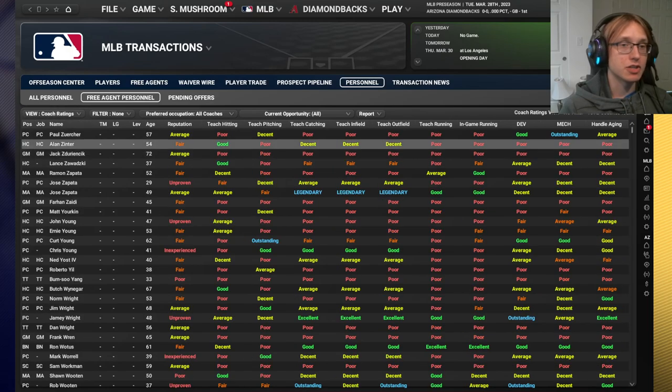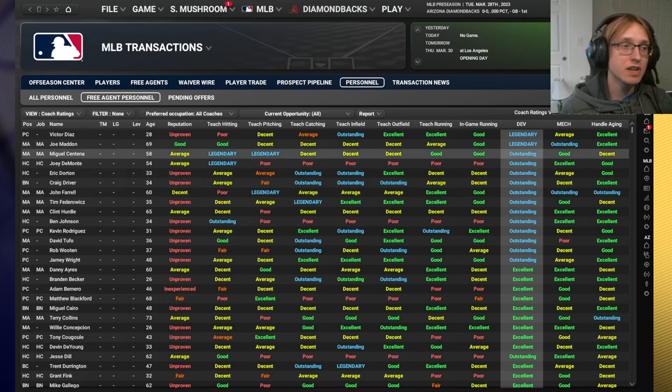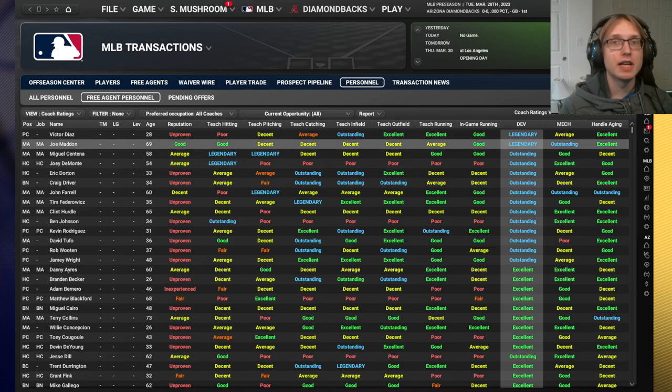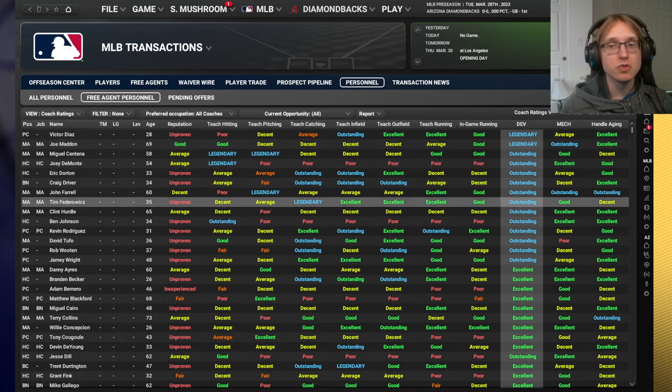Next we're going to cover coaches. I'm going to cover the assistant general manager last. The manager is in charge of making decisions on your team and will be the primary person responsible for general player development. The first things to consider with a manager are development ability, mechanics ability, and aging ability.